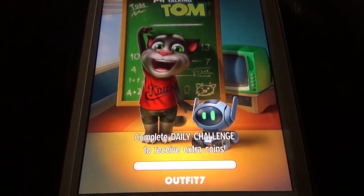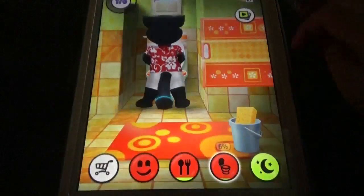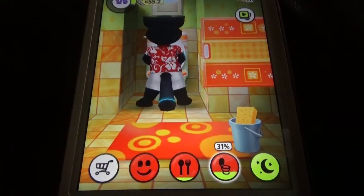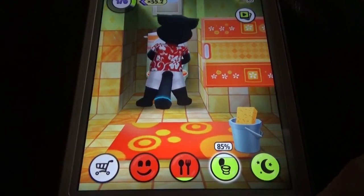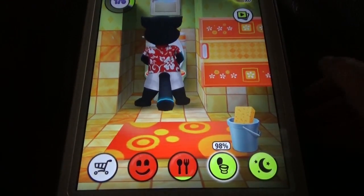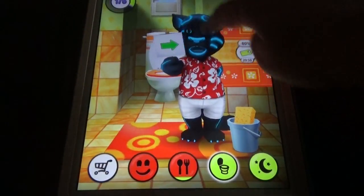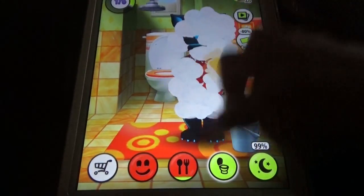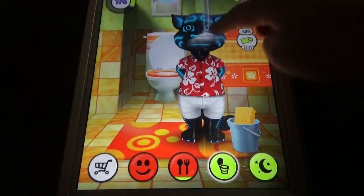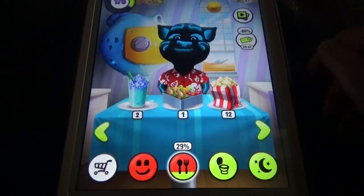These days My Talking Tom's face has changed to look a little bit sad. Here we can see all the options like the washroom, waiting, and all these things. It also has the highest number of outfits, highest number of furniture, and highest number of mini games. Let's try the bathing option.